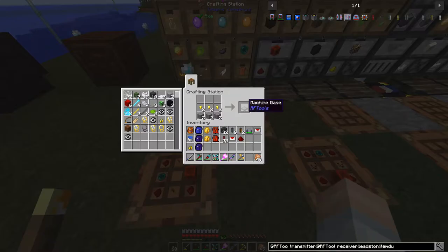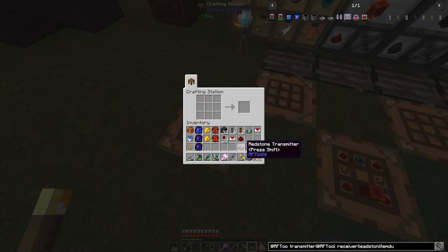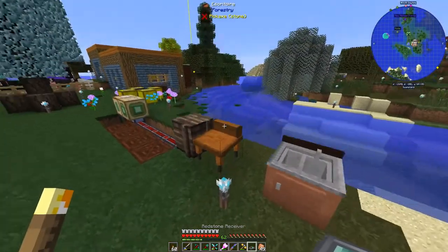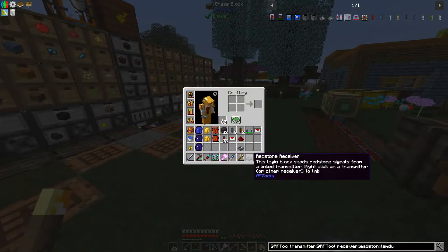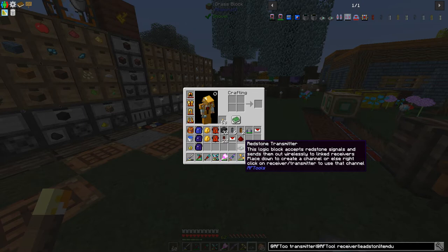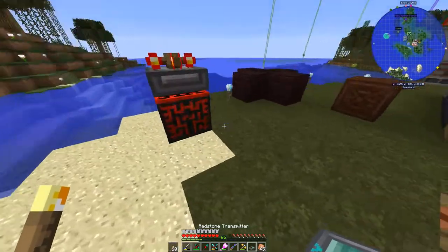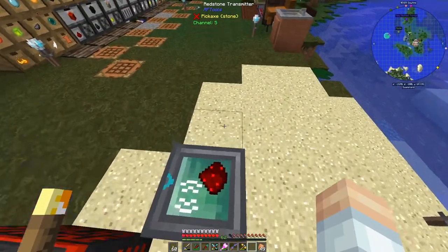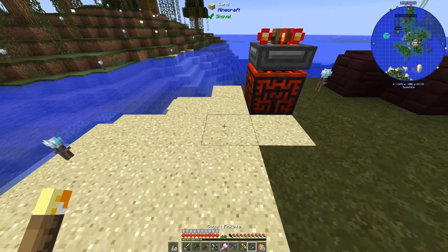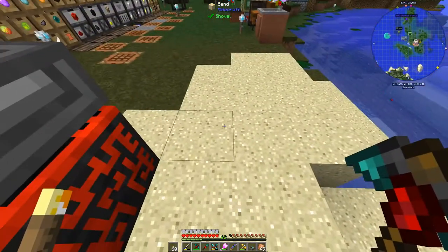We need the machine base from RF Tools. We're going to plug that into this recipe and get ourselves a redstone transmitter, and then get ourselves a redstone receiver. Right-click on a transmitter to link — place it down to create a channel, or click on a receiver transmitter to use that. We're going to put our transmitter right here.